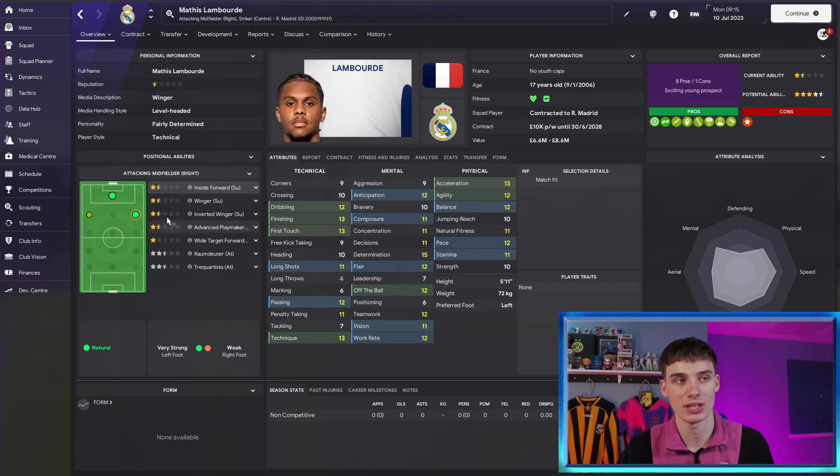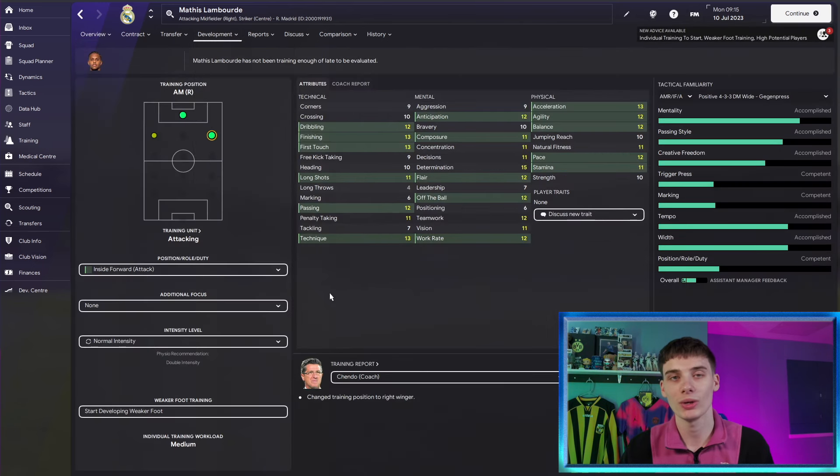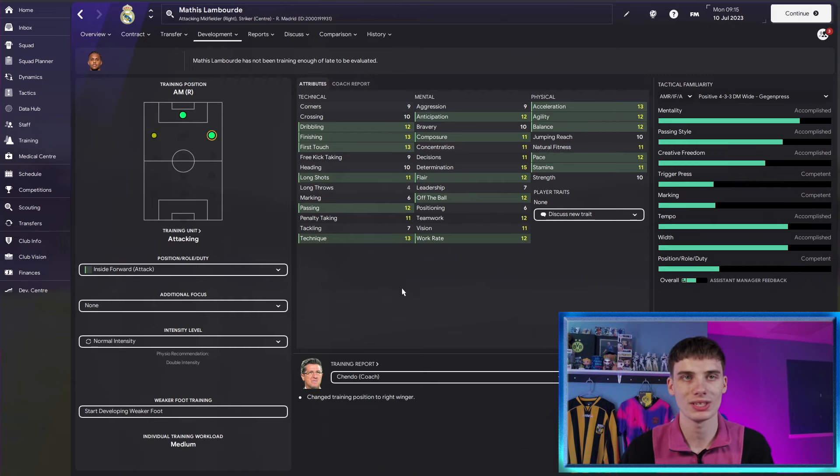He is left-footed, which is why I think you'll either play him on the right or up front. We chose the right-hand flank position for him. Whilst he could be a very good striker, I see him more out wide with that left foot cutting in. His good passing and teamwork work great on the wing — he can take men on with his dribbling, then make use of his passing or finishing. As a lone striker, he lacks the physical prowess with strength and heading, so inside forward on attack duty is the way to go.